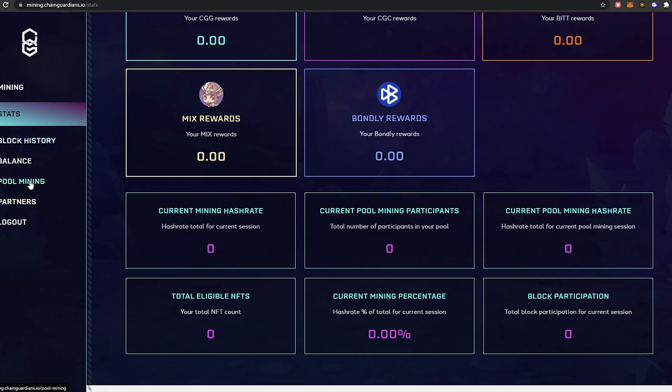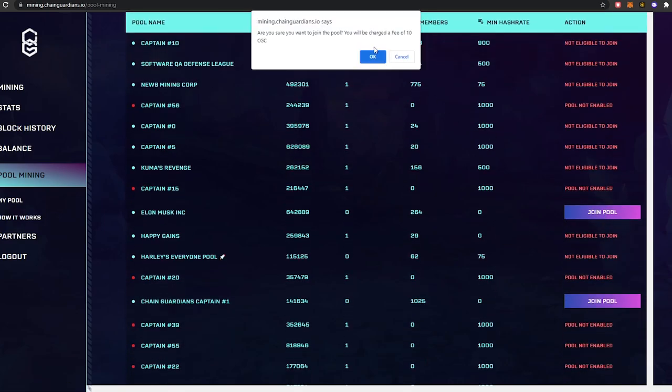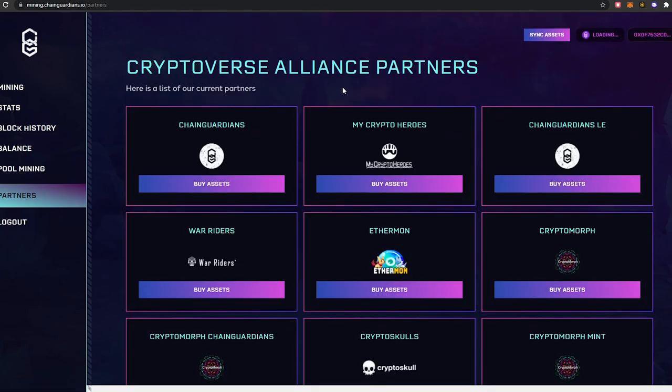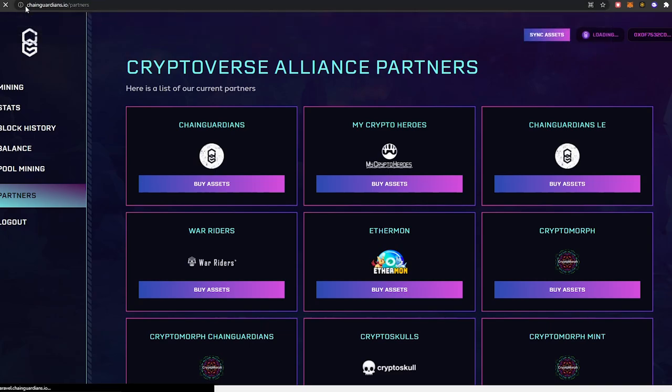There's pool mining you can join as well — there's a fee of 10 CGC to enter a pool. The RPG is free to play, so essentially you can start with no investment at all, grind out the RPG, collect the NFTs, stake them here, earn your CGC, and enter the pool for mining. It doesn't matter where you are or what your investment is — you're still able to work your way up.